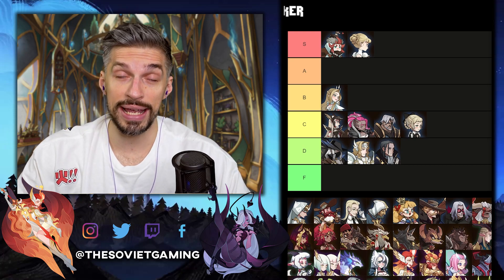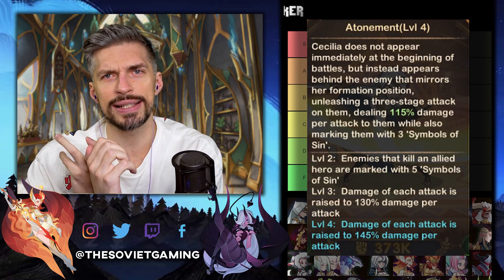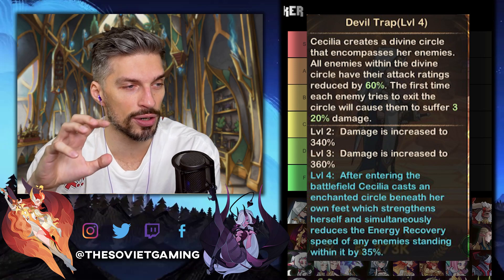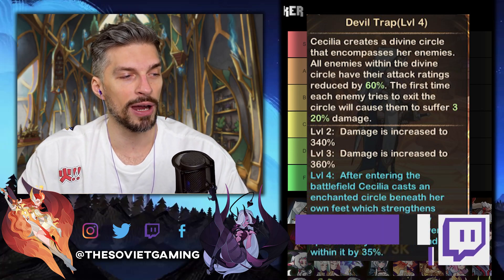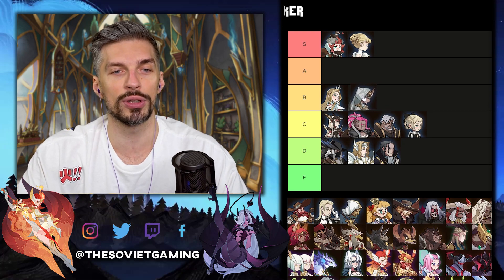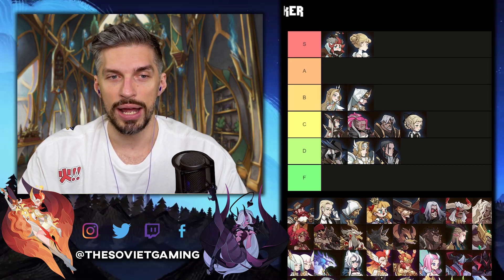Now we move on to Cecilia. At E30, each attack of her Atonement ability is raised to 145% damage — that's 15% more per attack, and with three attacks per combo that's a 35% damage boost overall, which is pretty good. At E60, after entering the battlefield Cecilia casts an enchanted circle beneath her feet that strengthens herself and reduces the energy recovery speed of any enemy within it by 35%. It still needs testing but sounds really nice. She goes on B tier — good abilities worth building if you use her, but she isn't used in that many formations.